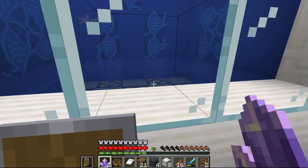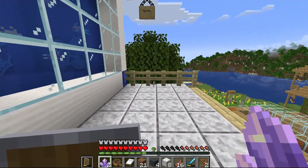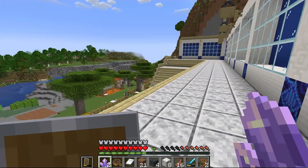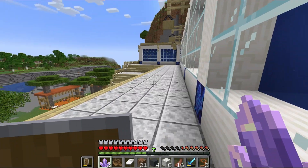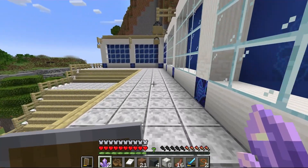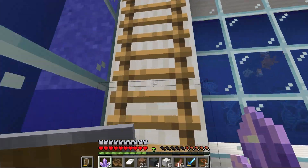I will probably remove all of this glass from the bottom because it's really not doing anything other than blocking the light. I would like to gather some coral and use it for decoration. I am kind of happy with how it turned out overall.